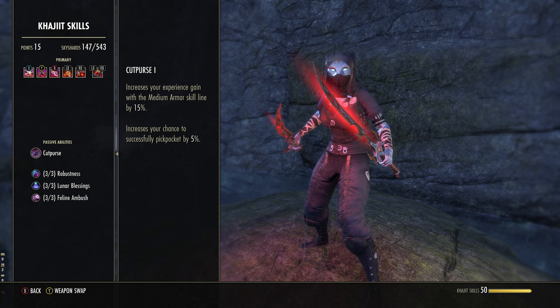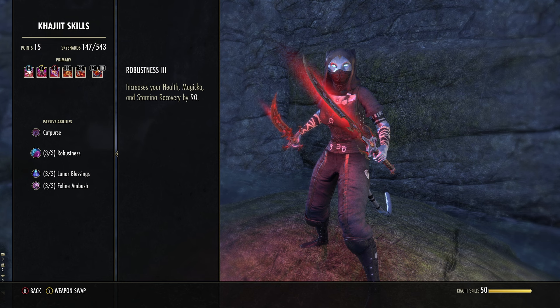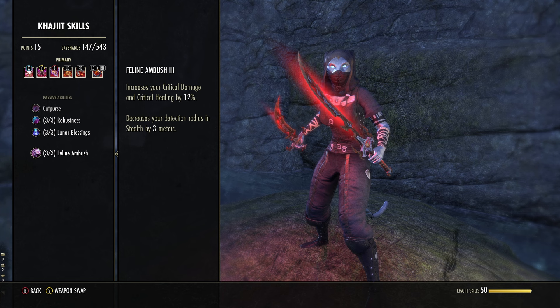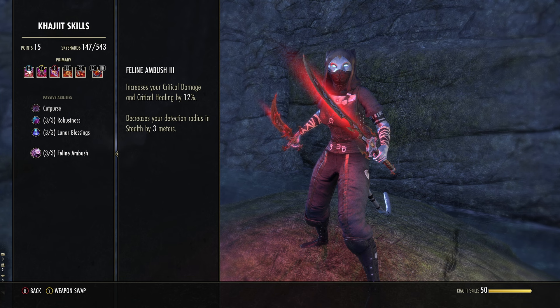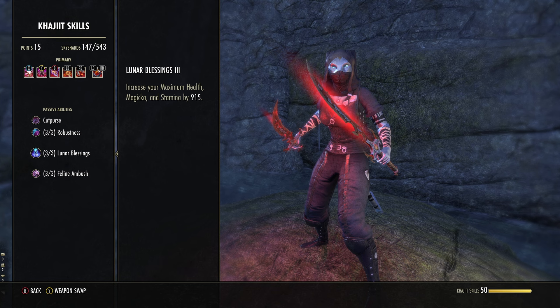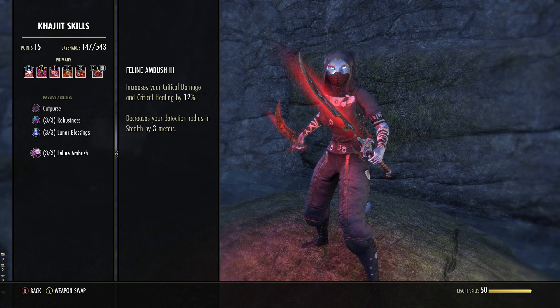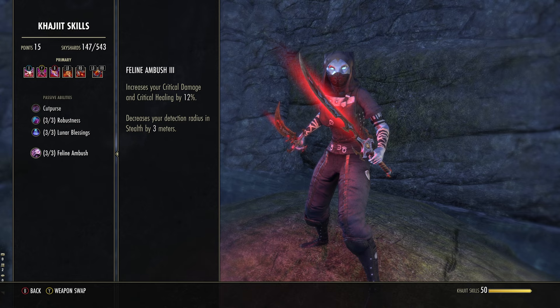For our race, we are a Khajiit — hands down the best for Nightblade and probably one of the best races in the entire game for any class. We get Robustness: increases health, mag, and stam recovery by 90. Lunar's Blessing: increases max health, stam, and mag by over 900. But the one that carries the whole race is Feline Ambush: increases your critical damage and critical healing by 12% — basically a more powerful Shadow Mundus on a racial passive — and decreases detection radius in stealth by 3 meters. This is universal on mag and stam builds. Great alternatives: if going more into mag, Breton is really good; High Elf is okay; Dark Elf is universal. For stam, Imperial is really good and Orc would probably be the best if you're not Khajiit. Don't be a Redguard — that's probably the worst. Wood Elf would be pretty good too.